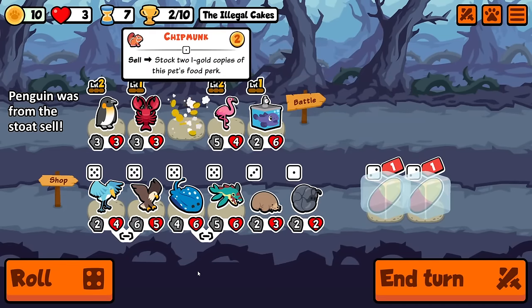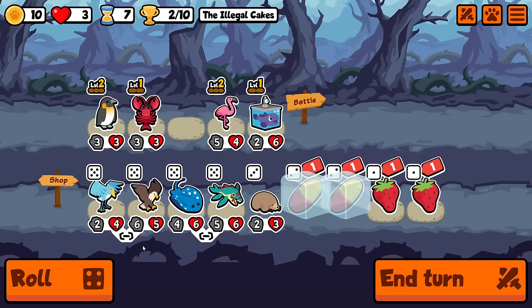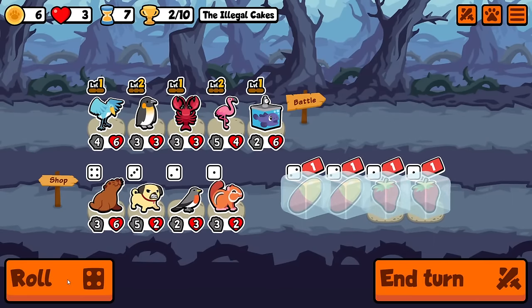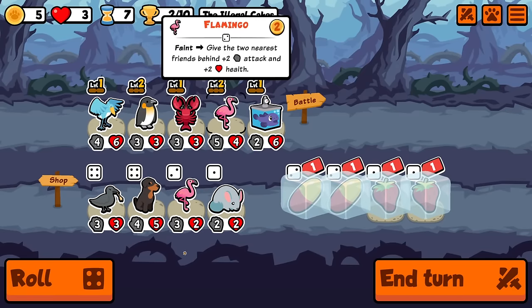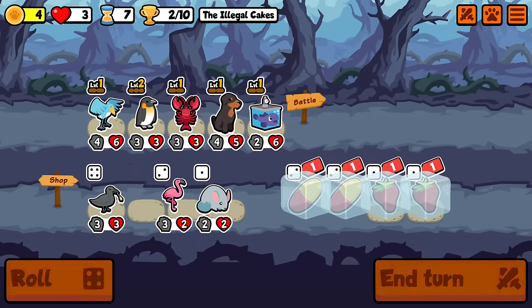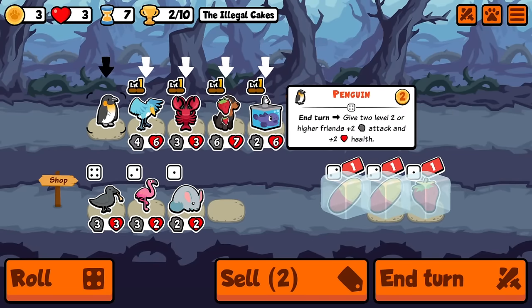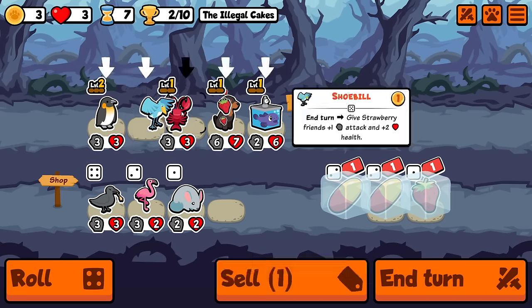Shoebill is obviously what I'm looking for because I now have two one-gold strawberries. However, I don't have anything to put the strawberries on. So we get a little bit of a buff from the lobster onto the shoebill — and there's the doberman. Doberman is the only coconut pet that is not tier six, so we really had to find it this turn to have any chance of getting this going.